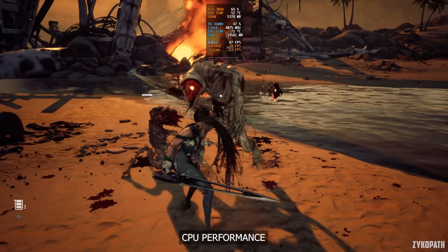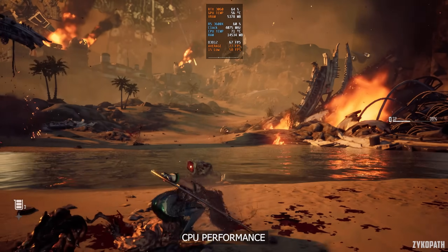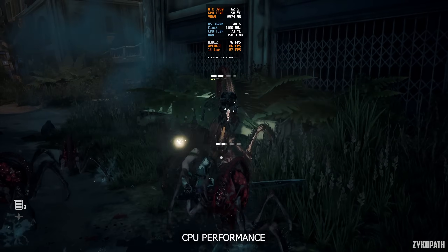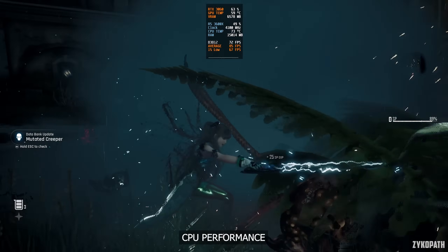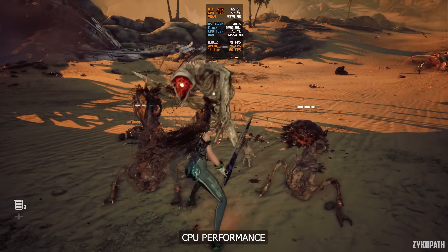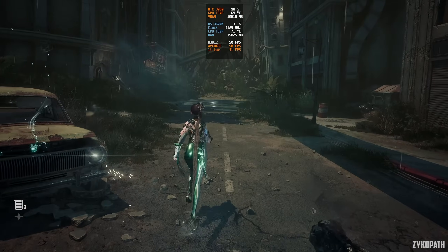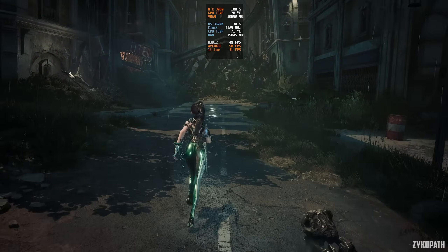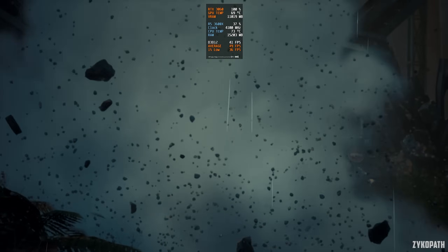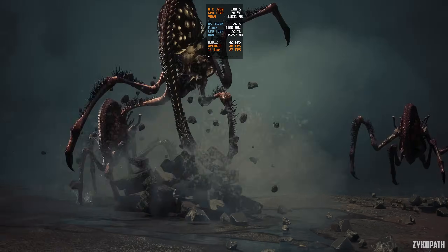As for CPU performance, using the R5 3600X gets to around the upper 60s to 80 fps before it starts to bottleneck. And given what's going on in-game, while it is acceptable, it's only doing so at around 50% CPU usage, meaning there is a lot of potential CPU performance left unutilized. Stutter-wise, the game only seemed to suffer from some momentary stutters when switching from gameplay to cutscenes, and nothing worthy of mentioning during gameplay. So it's generally well optimized in that regard.